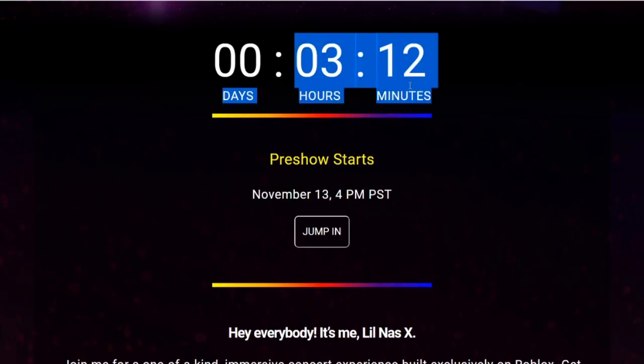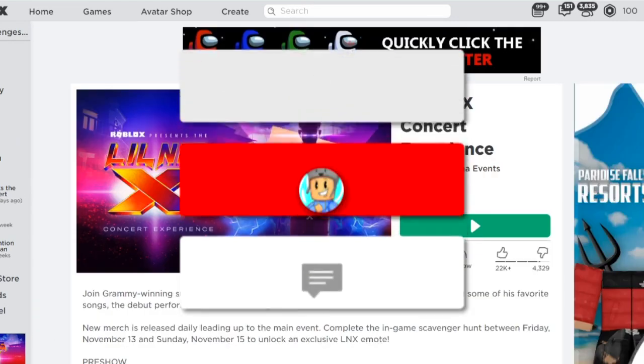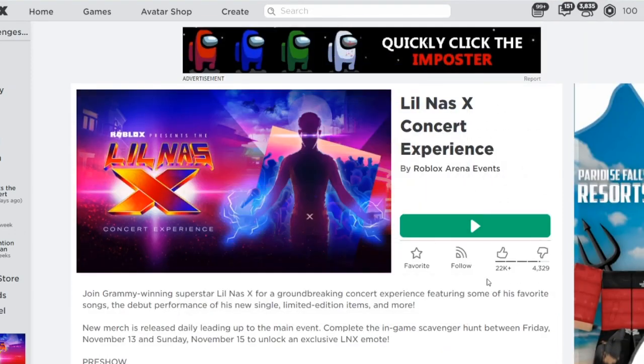Go join the event, which starts in 3 hours and 12 minutes for me — so it's probably even closer when I upload this video. Jump in and go play this game. If you guys want to join me, my username is Austin Challenges YT. Anyone can join my games, so if you guys want to join the event with me, I will be in there chilling and vibing, watching the Lil Nas X concert. Let me know if you guys will be in there with me and I will see you next video. Peace.